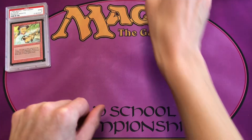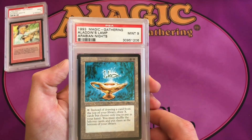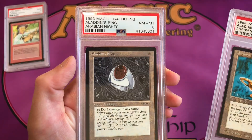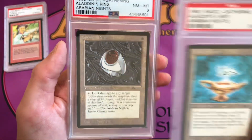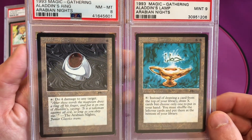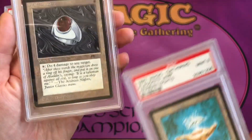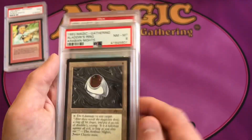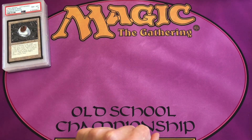Aladdin's Lamp and Aladdin's Ring are both uncommon 2. Aladdin's Lamp is a PSA 9 and Aladdin's Ring is a near mint to mint PSA 8. The difference between an 8 and a 9 — both are generally pack-fresh cards, but the 8 probably has some centering issues, a little thicker border on top than the bottom, compared to Aladdin's Lamp. That shows how PSA might grade differently when you're submitting cards.